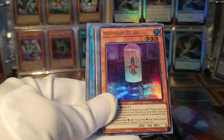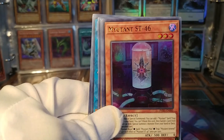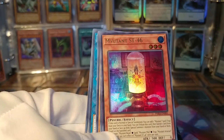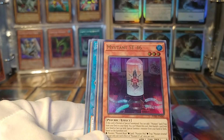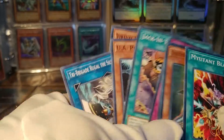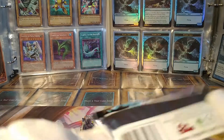There it is — the third Ultra Rare: Mutant ST-46. I don't think I have that one yet, actually, so I guess that was a pretty good one to pull. This is the small Mutant Monster — the entire deck probably builds off of this somehow. That seems to be the way they design these things; there's always one lynchpin card that everything else builds from.